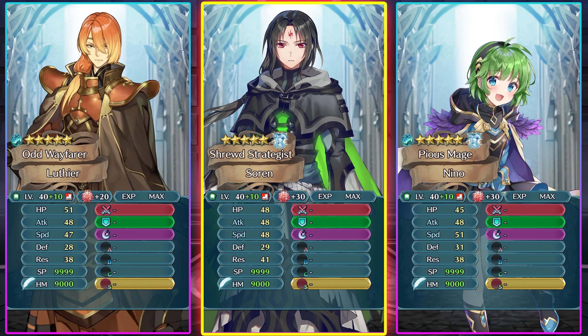Nino is also from Gen 1 but she has a bit more speed. The thing with Sorin is that some stat points have gone into HP and defense, which could have gone into resistance so he could make better use of ploy skills — that would give him an edge over a lot of green mages. His resistance is not as high as you'd like if you're running a ploy skill.